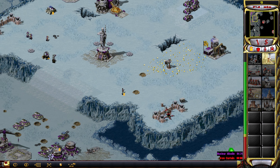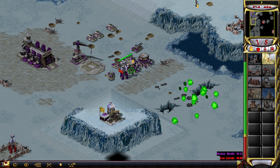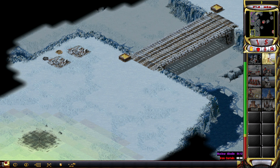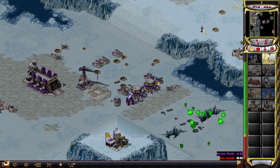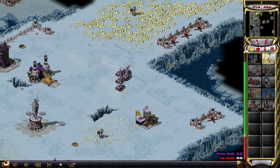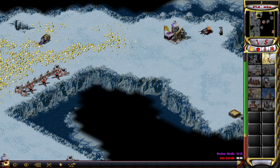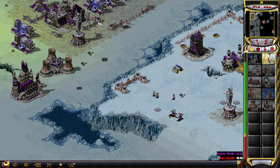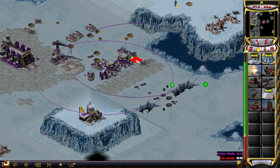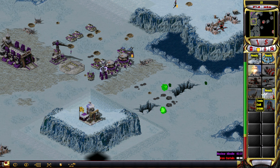I should have built at least one more ore truck or a refinery earlier. But we do have... oh, these got destroyed, yeah. That's okay. That probably at least partially explains our drop in income. But we still have plenty of oil derricks here. Maybe that wasn't actually the right time to build this. I'm sure you spy here.